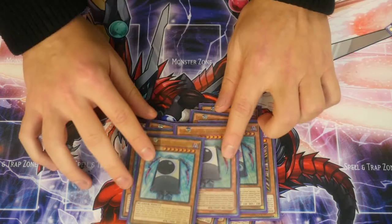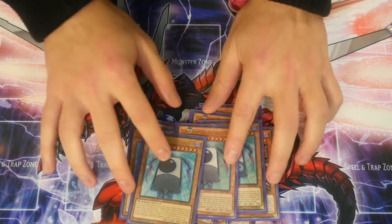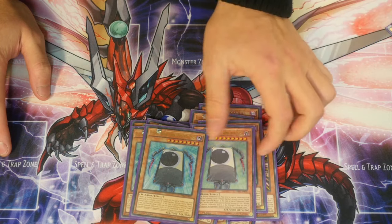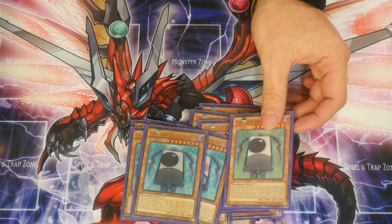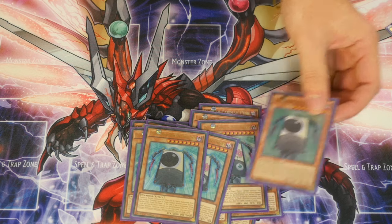Next up, two Zebra Grasses with Moon. You tribute your Zebra Grass to summon Zebra Grass with Moon. When it's special summoned, draw one card and show it; if it's a Flower Cardian monster, special summon it, otherwise send the card you revealed to graveyard. Once per turn, when this card destroys a monster by battle, you get to draw a card.